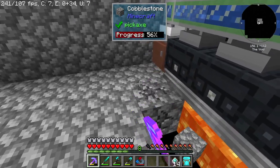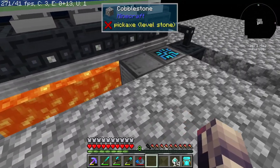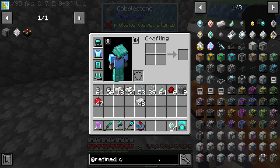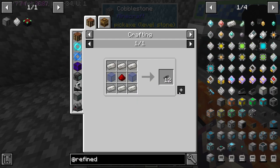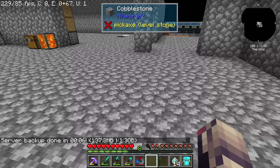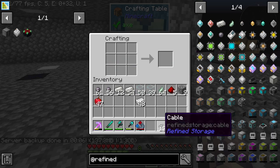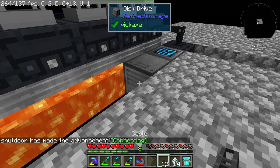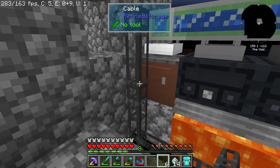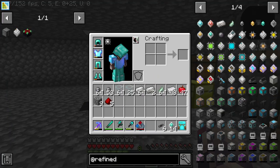We'll run some cables this way to a terminal. We need some refined cable — I just saw it right there. So we have some stuff to make, but I already have the glass on me, which is nice. Cable — 12 should be fine. It also kind of gives you a clue on how to do refined storage in the advancements, I'm assuming, because I haven't really looked at the advancements in a while. Looks like they've updated a little bit since the last time I've seen them.